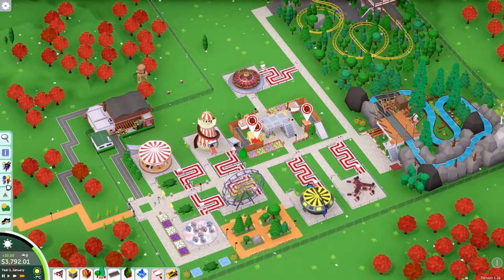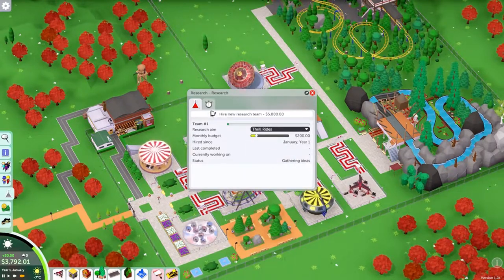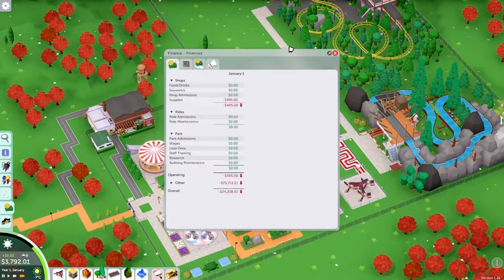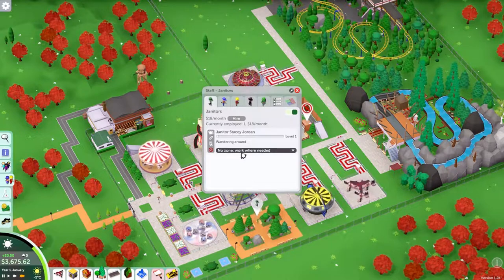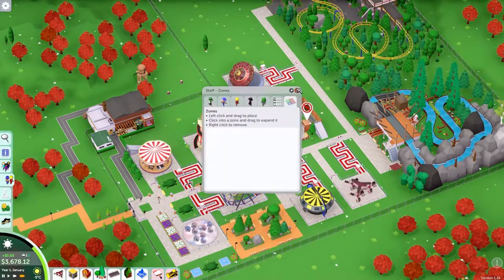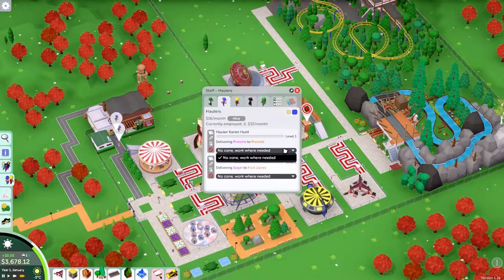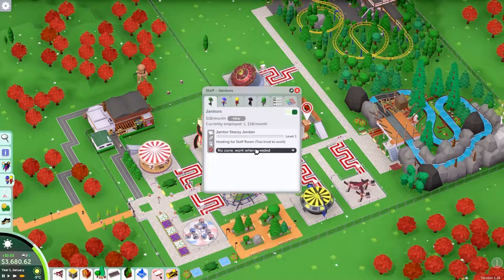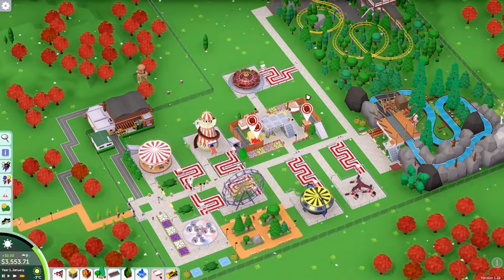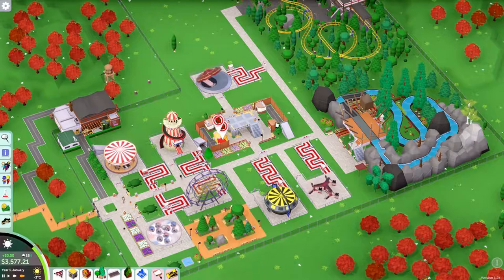Now that all the rides are down we can do research — hire a new research team for thrill rides at a monthly budget of 200. We've got one janitor, one hauler, one mechanic, no security or entertainers. We could probably do with more haulers. I'll hire one more janitor and one more mechanic. These guys can't sell anything until the haulers bring the foodstuffs up, but this one's stocked so they can start selling.